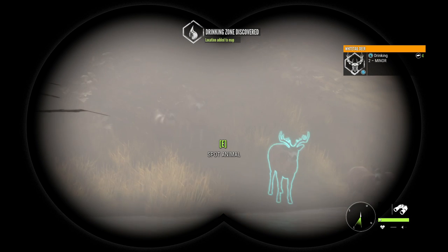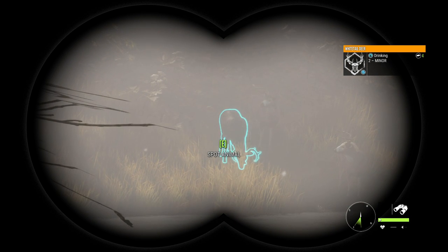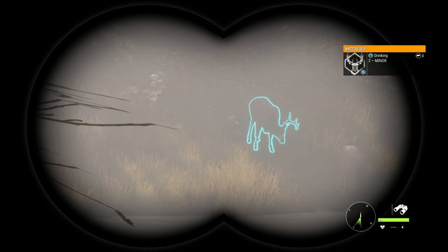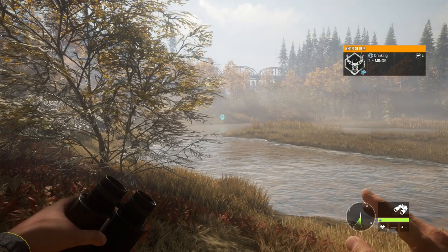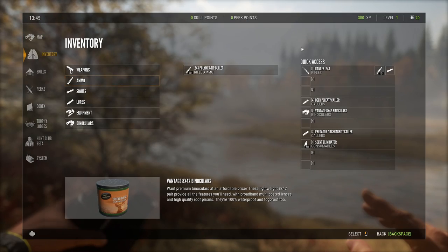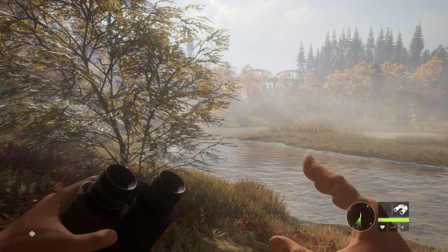It looks like we've got a little group of whitetail deer here drinking. One thing worth pointing out before we do anything else: in the top right of that spotting box you see a little number 4. That is telling you the class of ammo you need to use to take them ethically. If we mouse over our 243 ammo, you see the class is 2 to 6, so 4 is within that range and we can use the 243 on these deer.